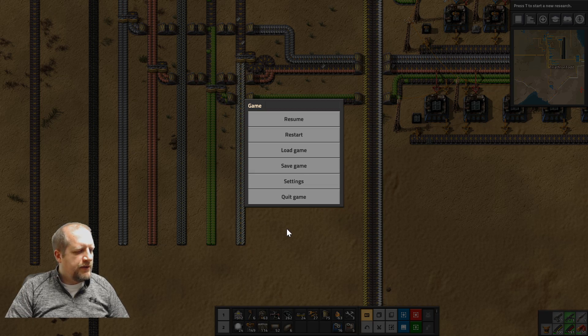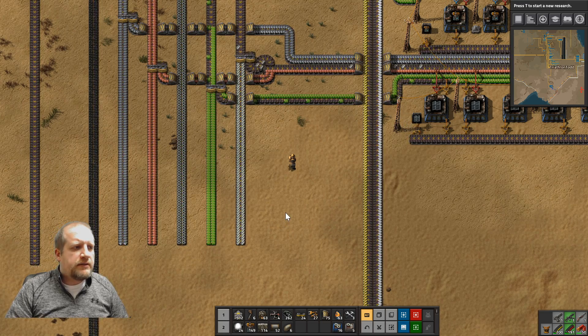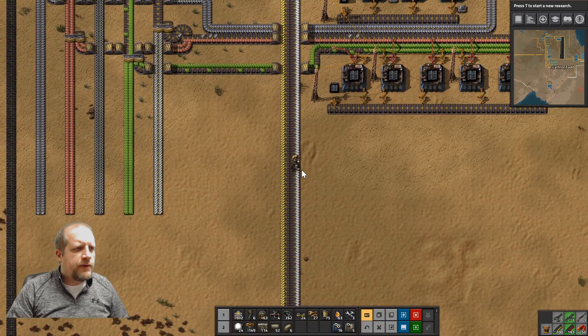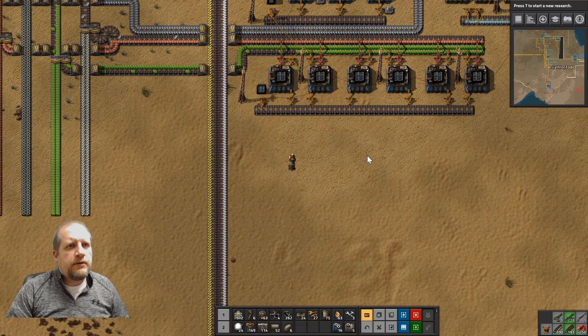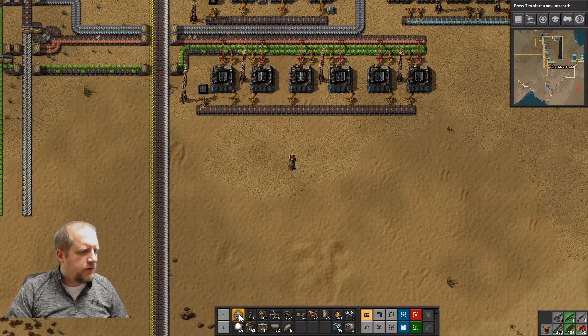Alright, it's time to grab more stone in this episode. Continuing right off from where we were last time, we had solved the coal issue. Now we need to go grab some stone.